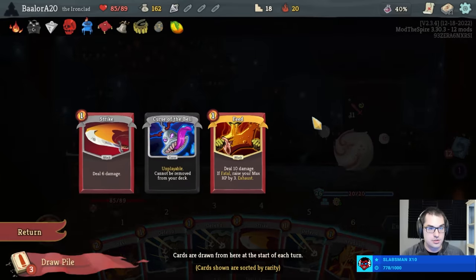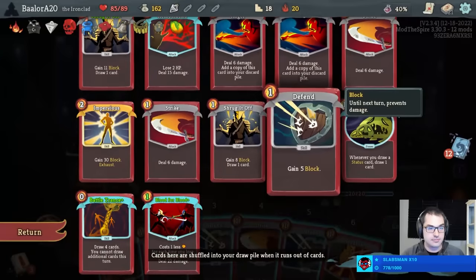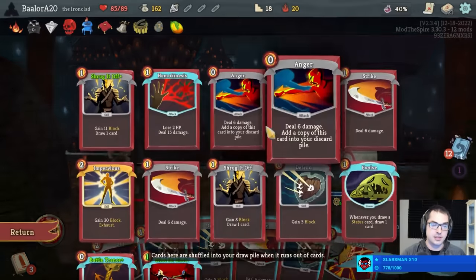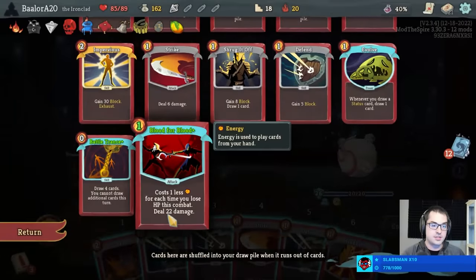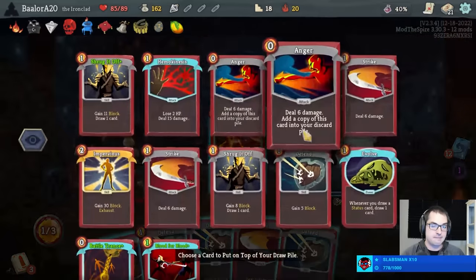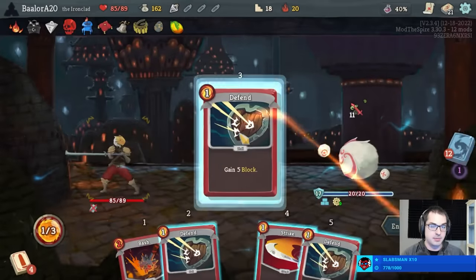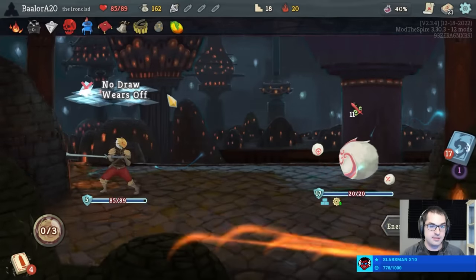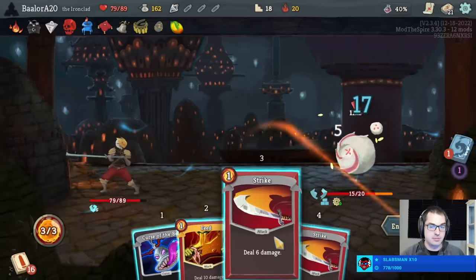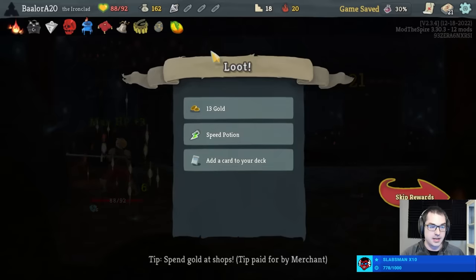Evolve is not worth playing in this fight because there are no statuses here. Go with Ascender's Bane to make the Blood for Blood one cost. And then we can land a Feed next turn guaranteed, as long as we can do math successfully. Feed does 10, Blood for Blood again would do 32 total — that's still way too much. We have next turn we're looking at 38, which is more than 37, so we can kill now with Blood for Blood. We can block one time, then play Blood for Blood, Strike, Feed — get back nine health.